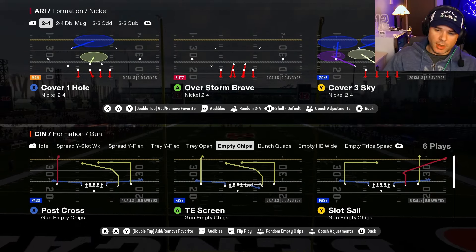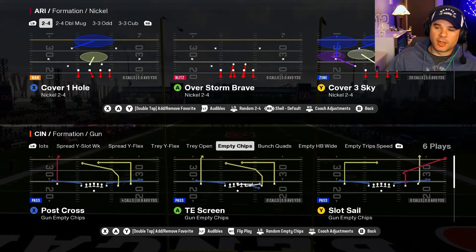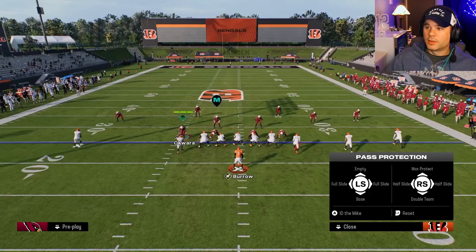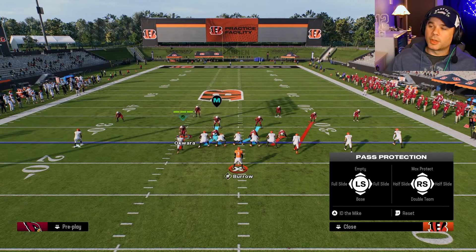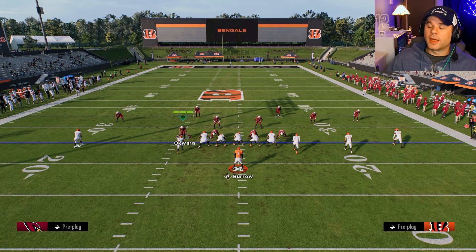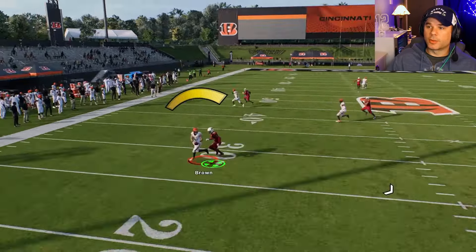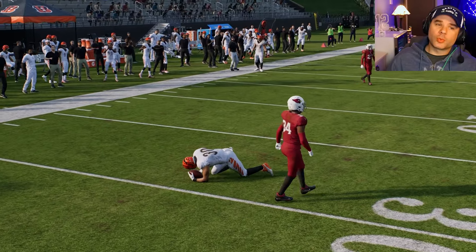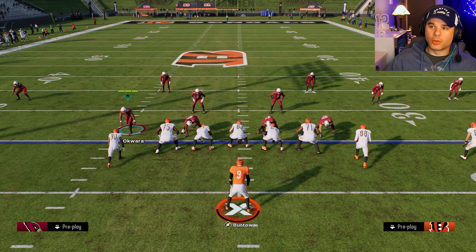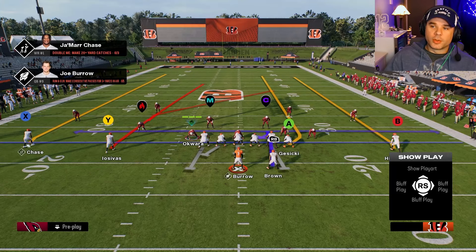Another thing to know is which routes are your delay routes. Blue receivers on the route art mean they'll stay in to block initially, then release on a route. They may do a chip block first before going out, so know where your protection is and where you can throw late — those guys are typically going to be open.